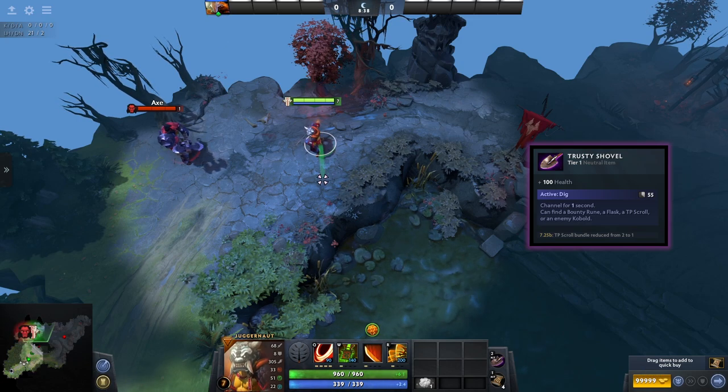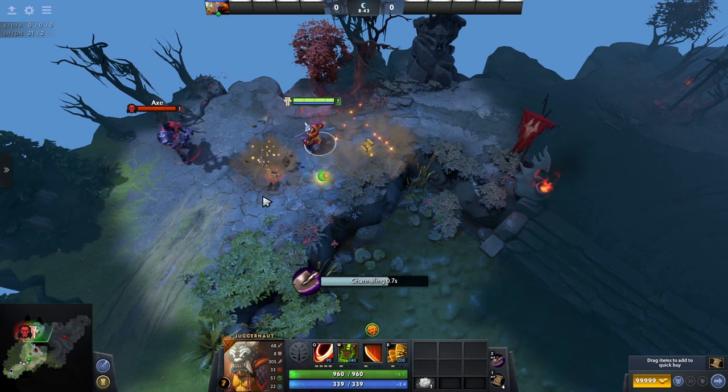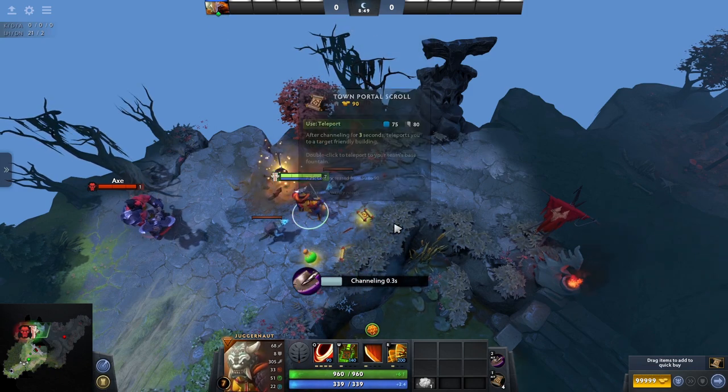Aside from being a true and trustworthy friend, the Trusty Shovel gives you 100 bonus health and allows you to dig the ground roughly once per minute, giving you a chance to find a bounty rune, a TP scroll, a healing salve, or an enemy Kobold.